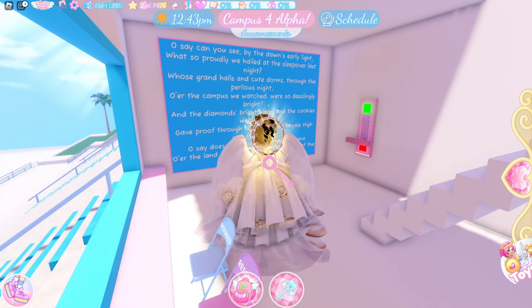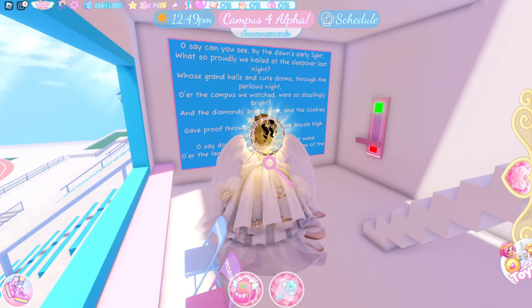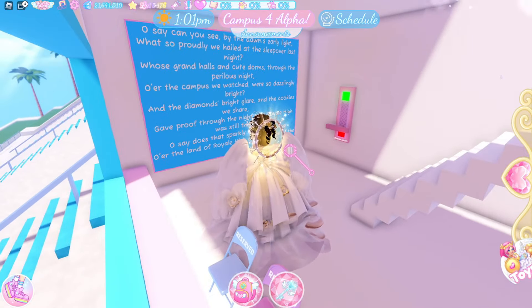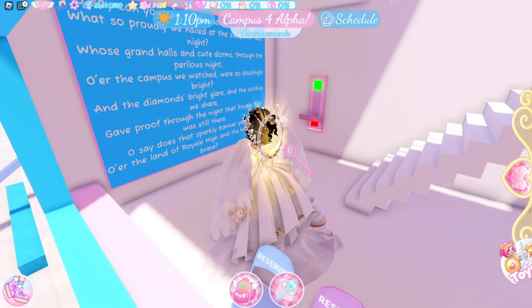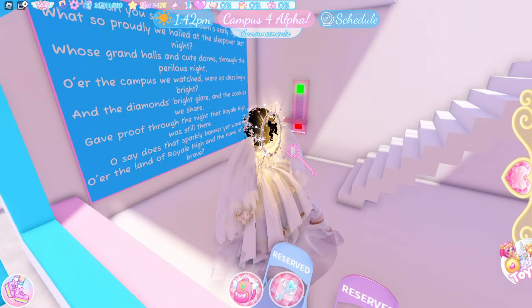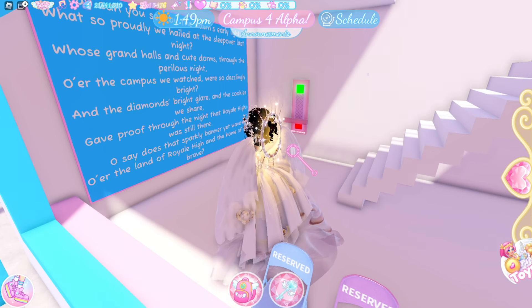I broke into the headmistress's office. It looks pretty normal — I like this little couch, it's cute. Is there some kind of secret passageway? No... well, I think there would be. I mean, this is where the picture frame would go, right?